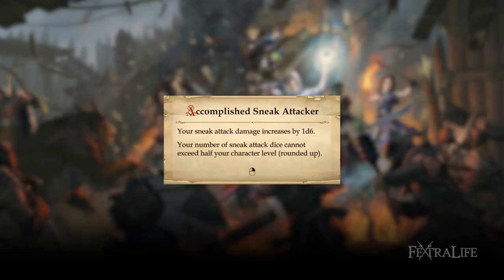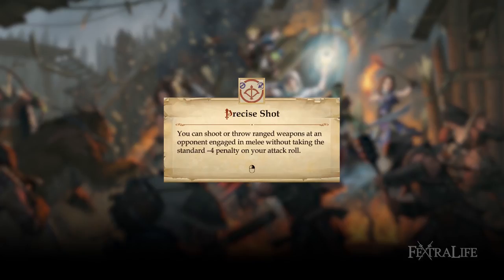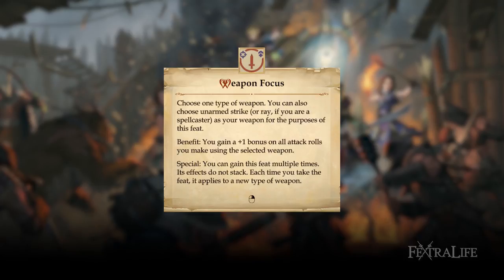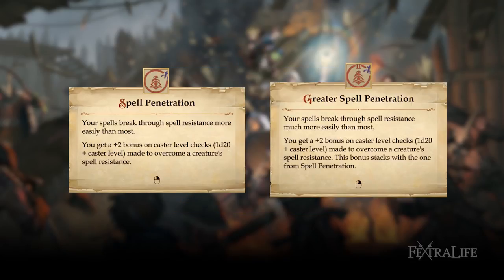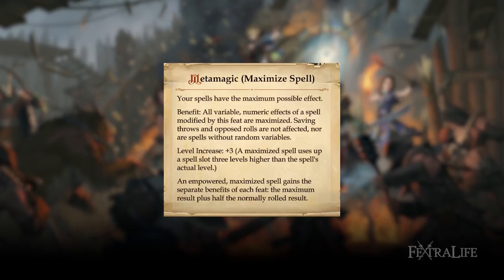Besides Accomplished Sneak Attacker, these are the most important feats to get. Point Blank Shot gives plus 1 to damage and attack rolls with spells. Precise Shot removes the minus 4 penalty when casting spells at an enemy engaged in melee. Combat Casting gives a plus 4 bonus on concentration checks, meaning you are less likely to be interrupted while casting. Weapon Focus Ray: ray spells count as weapons for the purpose of feats that affect ranged spells, adding plus 1 to attack rolls with any ray spell. Spell Penetration and Greater Spell Penetration make it easier to overcome a creature's spell resistance. Metamagic Empower increases the power of a chosen spell by 2 levels, and Metamagic Maximize increases the power of a chosen spell by 3 levels.